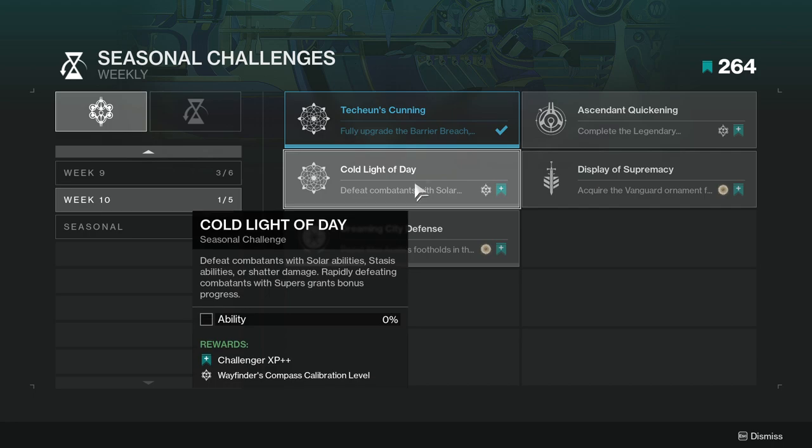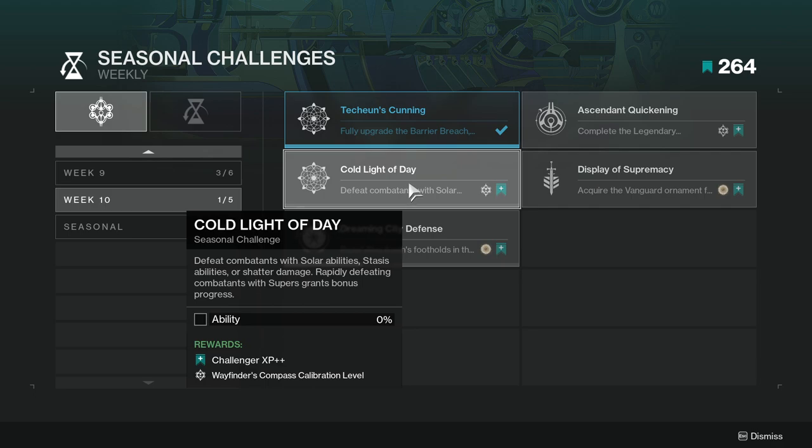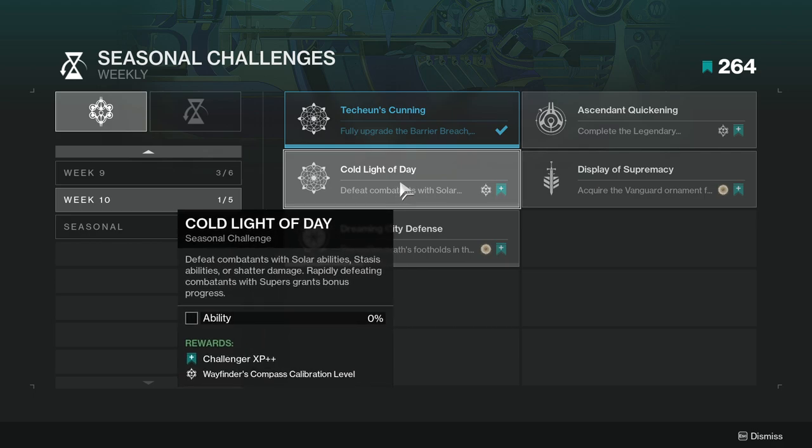Cold Light of Day — defeat combatants with solar ability, stasis abilities, or shatter damage; repeatedly defeating combatants with supers grants bonus progress. This is not too hard. Just use either solar or stasis. I would probably tell you to use stasis, just because not only are you getting the bonus to abilities, but you're also getting shatter damage as well. Although I wonder if shatter damage applies to weapons in general — like that one exotic we have. If it does, that'd be pretty cool, but not too hard again.